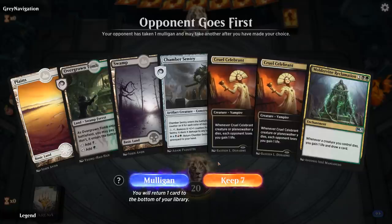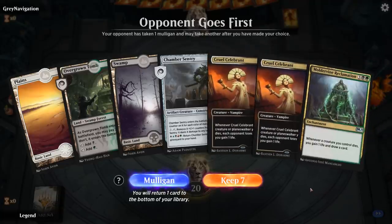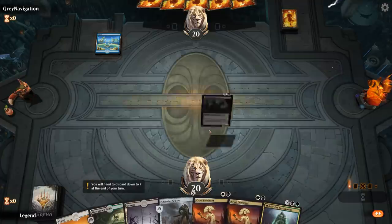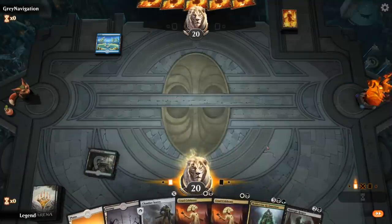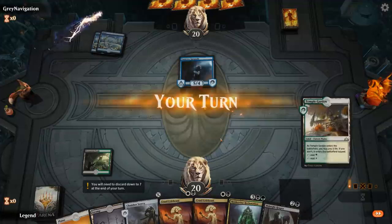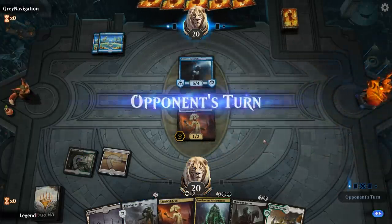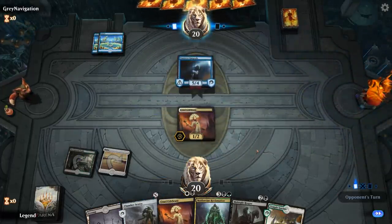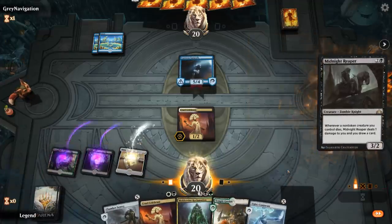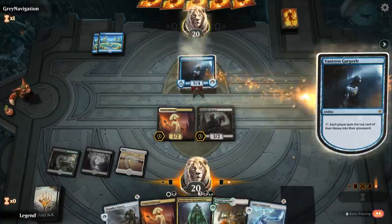Alright, we're on the draw with a bit of a slow hand, but it does have some of the key pieces — double Celebrant, Reclamation. Don't love it, but I'll try. This could benefit from a Paradise Druid. Midnight Reaper, not bad. Let's see what we're up against. Turn two Vantress Gargoyle — opponent stuck on two lands. Let's play the Reaper, and I'll wait before deploying all these X creatures.